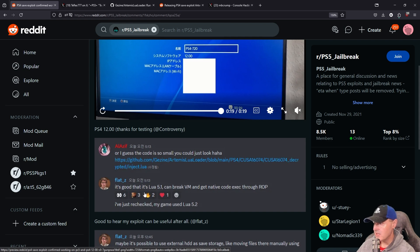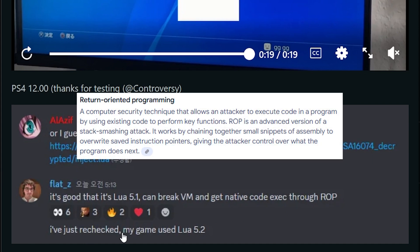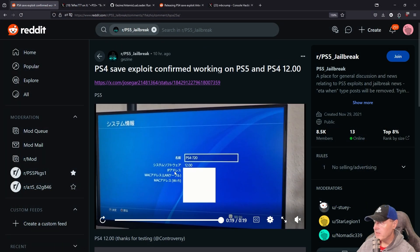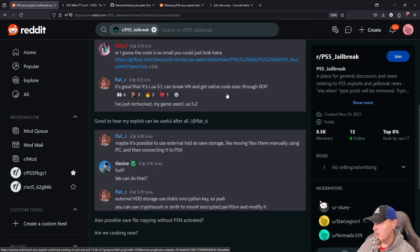One thing I thought was interesting was that Flats said it's good that it is Lua 5.1, and that it can break the VM and get native code execution through ROP. I've just rechecked, and my game used Lua 5.2. So this is definitely Lua 5.1, and it does output that when you run it on your system, which I'll run on my system in just a moment.